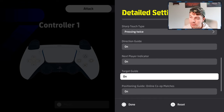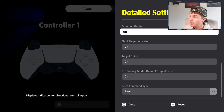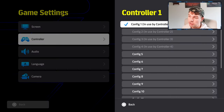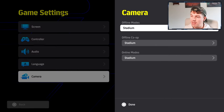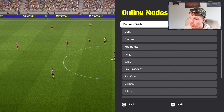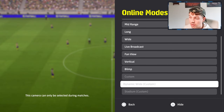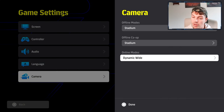I usually turn off the direction guide in settings. For camera, my go-to for online matches is Dynamic Wide, or Dynamic Wide Custom — I use Dynamic Wide 2 as my main setting. Dynamic Wide is definitely my favourite camera overall.